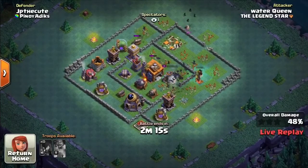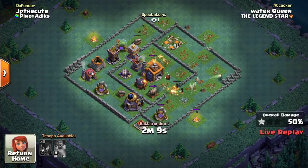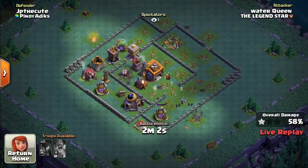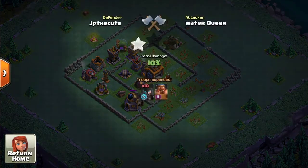Tinatry ko na maka 3 stars na panalo. Pag napanalo mo kasi yun, malaking loot yung makukuha mo. So habang ginagawa yun, napapakita ko sa inyo yung pag-atake gamit ang battle machine level 5 with electric hammer level 1. Nakakaroon lang ng electric hammer level 1 kapag nasa level 5 na yung inyong battle machine.